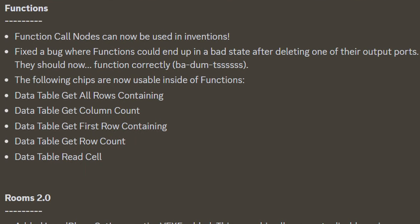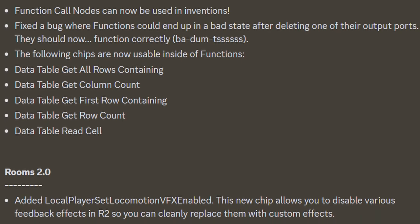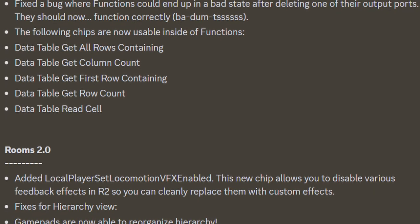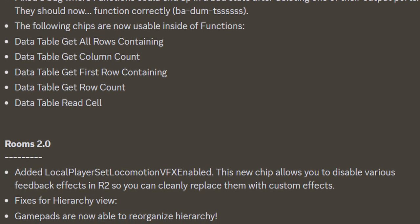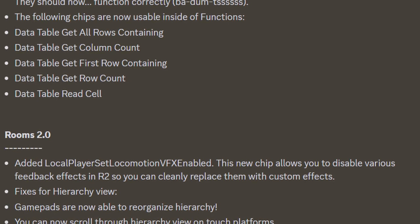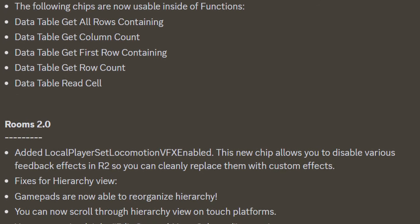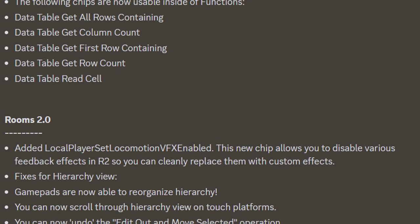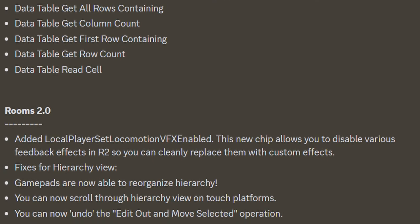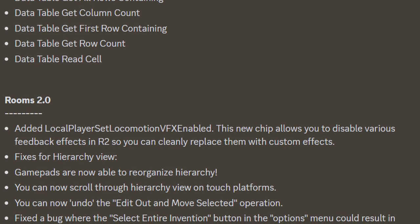For the functions tab: function call nodes can now be used in inventions. They fixed a bug where functions could end up in a bad state after deleting one of their output ports, and they should now function correctly. The following chips are now usable inside of functions — I'm not going to read them out just for time's sake. And for Rooms 2.0, they added local player set local motion VFX enabled. This new chip allows you to disable various feedback effects in Rooms 2.0 so you can replace them with custom effects. They fixed the hierarchy view — gamepads are now able to recognize hierarchy, and you can now scroll through hierarchy view on touch platforms. You can now undo the edit out and move selected operations. Fixed a bug where the select entire invention button could result in invalid selections, and the make invention option will now appear even if you have a part of another invention selected.